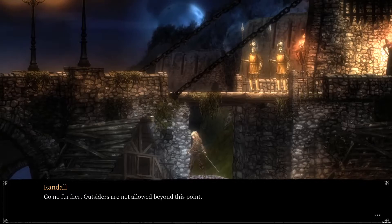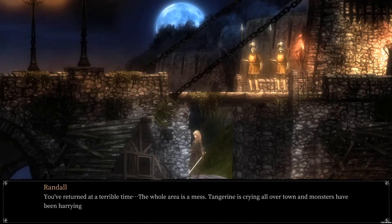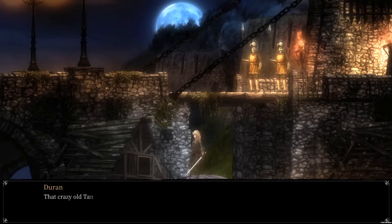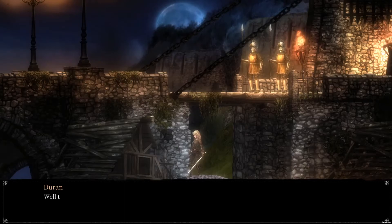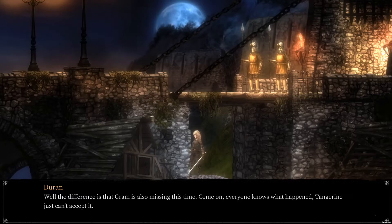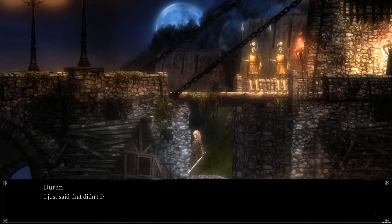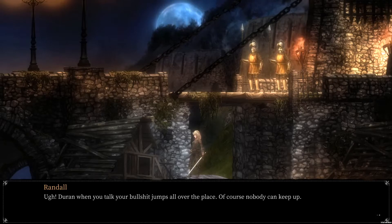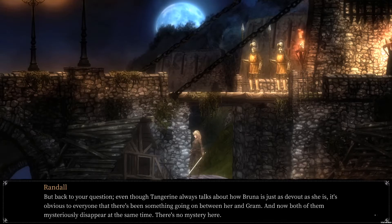Go no further — outsiders are not allowed beyond this point. Oh, long time no see, almost didn't recognize you. Looks like Vigil's training really changed you a lot. You've returned at a terrible time — the whole area is a mess. Tangerine is crying all over town and monsters have been harrying the halls for weeks. Bruno has been missing for far too long this time. Well, the difference is that Graham is also missing. Just head home and see your sister — it's been too long and she misses you deeply.